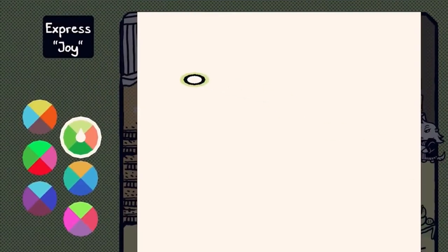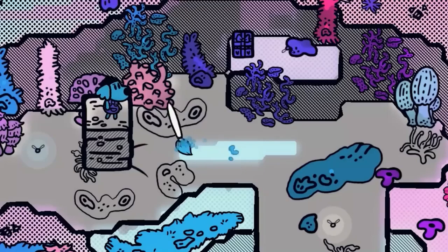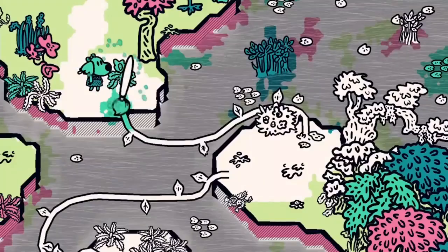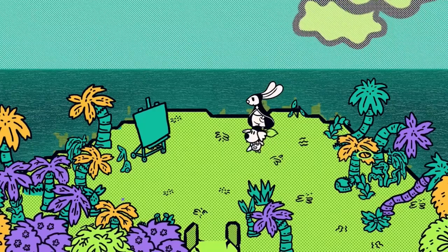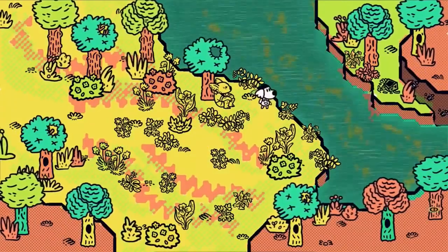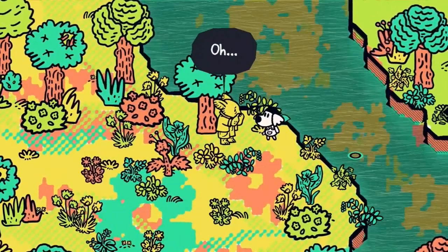Some games get around this by avoiding victory conditions, but others design it deliberately — like Chicory, which has a painting mechanic at its core, but allows expressive range in its solutions, and also gives you the ability to just paint the world how you see fit. However, just giving people a blank canvas can also be intimidating. Sure, there are games with infinitely expressive tools, but that's not what we are talking about here.